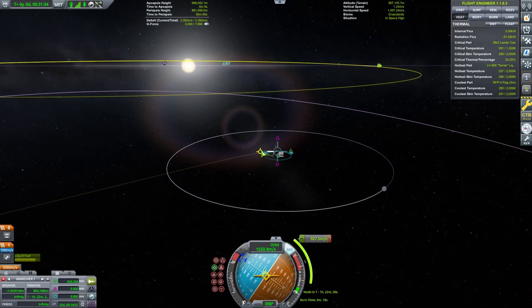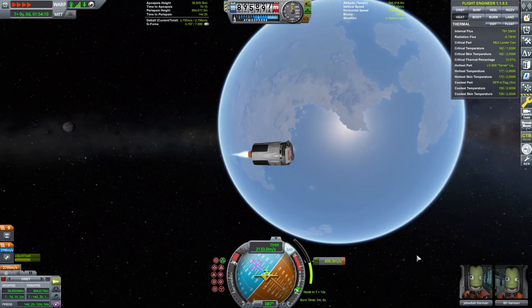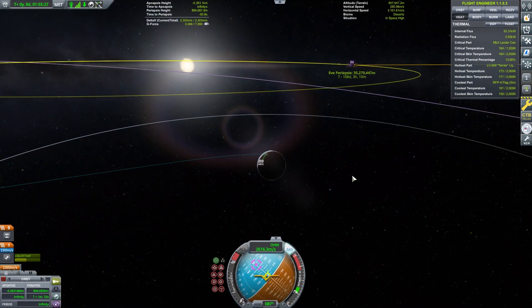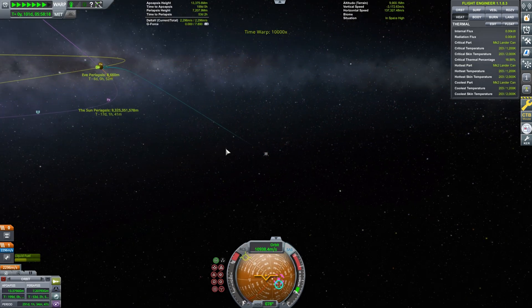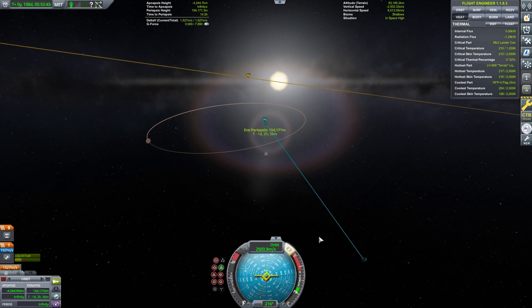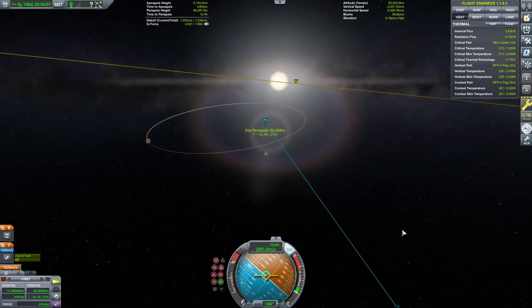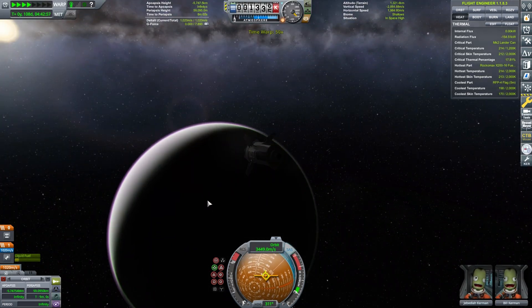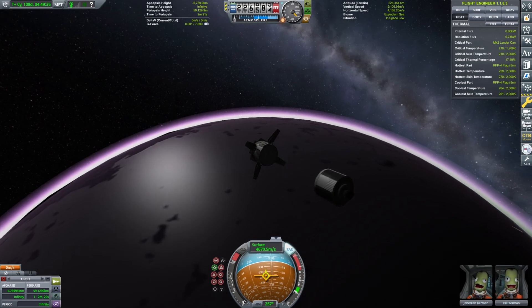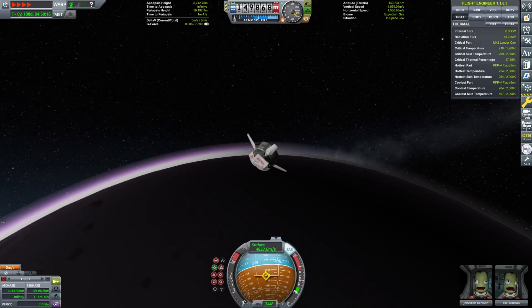We'll use a single burn in Kerbin orbit to achieve an EVE encounter. Then we'll do a mid-course burn to bring our periapsis down into the atmosphere. From there, we watch a lot of in-flight movies while we wait. Once we enter EVE's influence, we need to bring the orbital energy down. While flags are quite effective in avoiding re-entry heating, they don't seem to be quite enough to sustain an interplanetary aerobraking maneuver. After bleeding off about 1 km per second of excess speed, we jettison our engine and begin our descent.